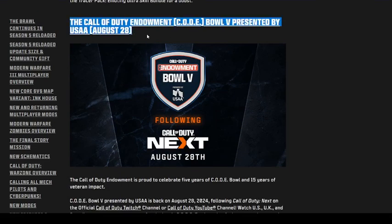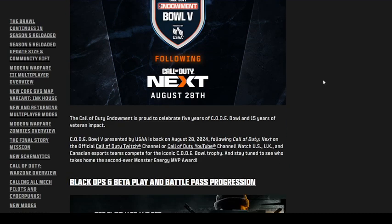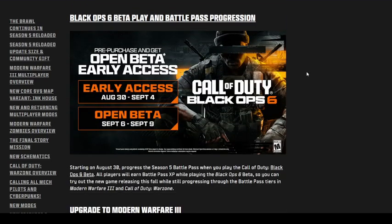We get the Call of Duty Endowment, which will be featured at Call of Duty Next on August 28th. Beta play runs August 30th through September 4th, and then the open beta opens for every platform. If you haven't pre-ordered Black Ops 6, the early access window is September 6th through September 9th.